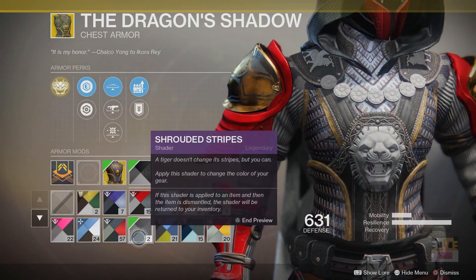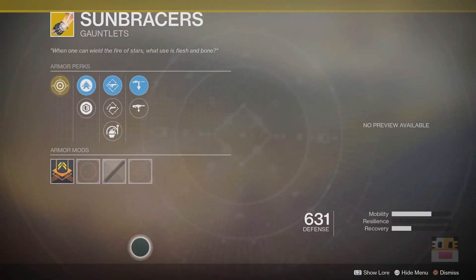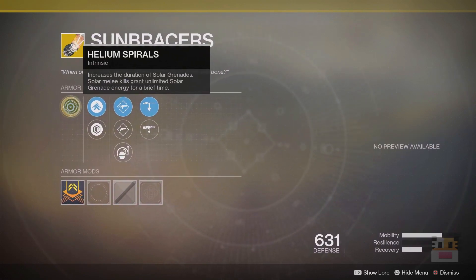Next up for Warlocks, the Sun Bracers — one of my favorite Warlock exotics that I honestly don't use enough. They increase the duration of Solar Grenades, which is really nice — my favorite type of grenade. Solar melee kills grant unlimited Solar Grenade energy for a brief period of time. Basically, you get a Solar melee kill and then you chuck like five to six Solar Grenades in that time. You chuck a nade, you have the next nade, chuck a nade, you have the next nade. And it works very, very well with the Dawnblade Attunement of the Sky subclass tree.